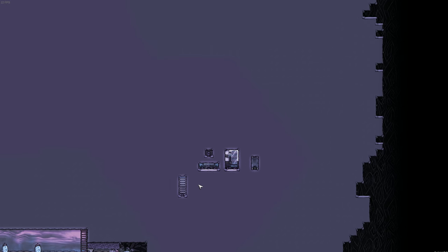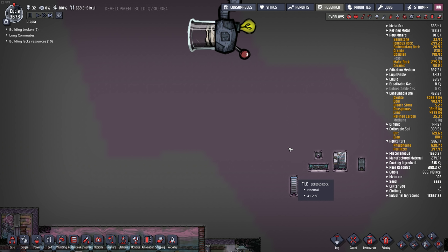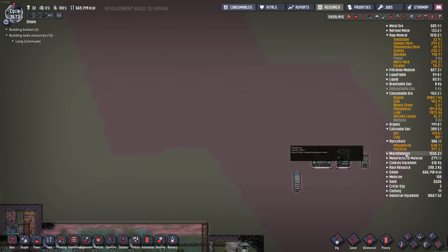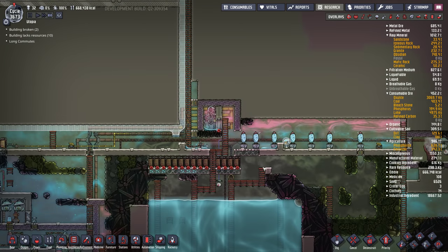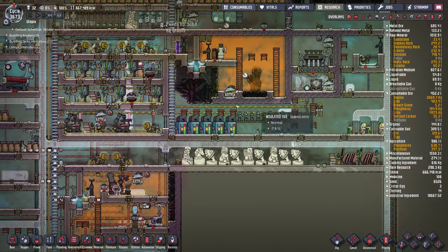Lots of junk in there — it's going to be there forever though, I'm not going back in. Ideally I would use up all the coal and all the stuff. Phosphorite has been growing like crazy — 600 tons of it. I don't need 600 tons of phosphorite. I did shrink the drecko farm down and that helped quite a bit.